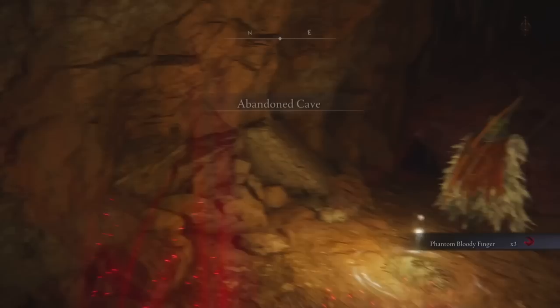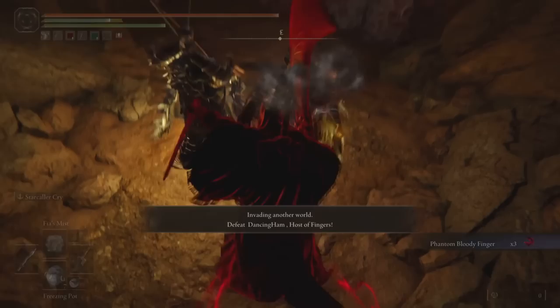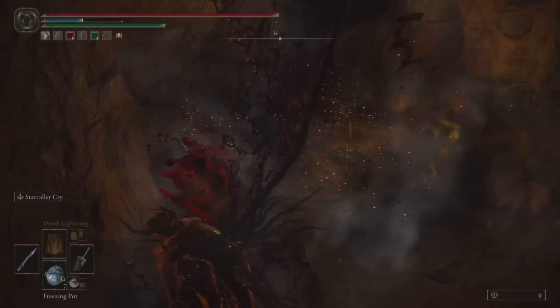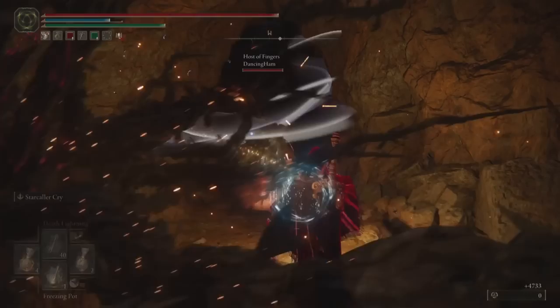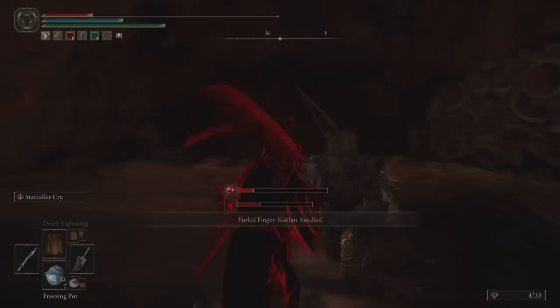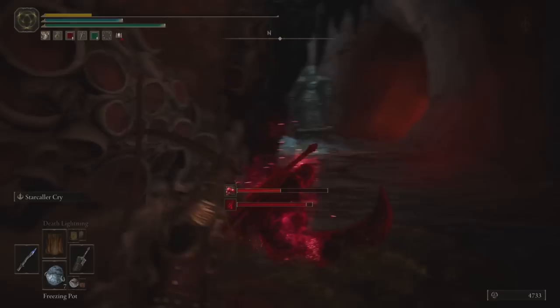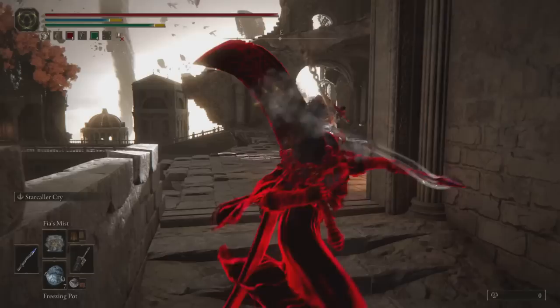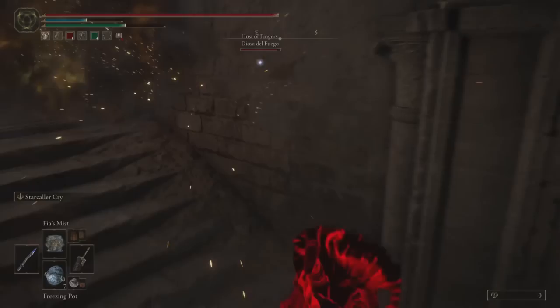Real quick, if you wouldn't mind considering subscribing, I'd definitely appreciate it. Let's jump into the invasions with this first build. So jumping into our first invasion, we have kind of best case scenario where we're in a confined space. I have iframes and can just start casting Fia's Mist and Death Lightning, and this proves to be enough to kill the Phantom. I run out of FP, fall down, and don't keep an eye on my health — manage to get clipped and die. So we did get a Phantom with Blight, but we had a great opportunity and didn't really get to showcase the full build.